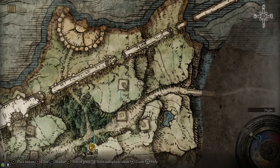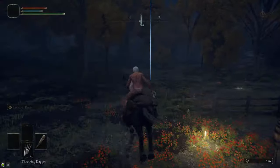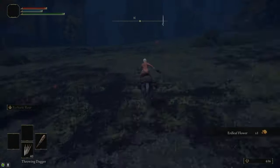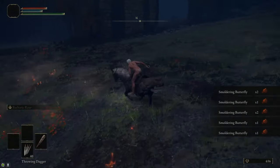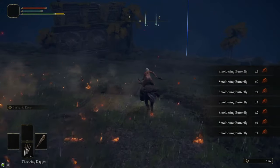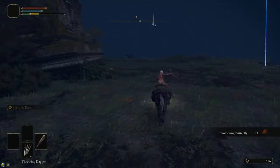We're also going to head up the hill to the northeast, where we're going to kill a Knight to grab the Golden Vow Ash of War, and stop on top of that Square Ruin to grab the Lance. Along the way, we're also going to stop by this patch of fire to grab a bunch of Smoldering Butterflies. If you need to farm Smoldering Butterflies, this is a great place — just rest at the Site of Grace at the Warmaster Shack and the butterflies respawn.